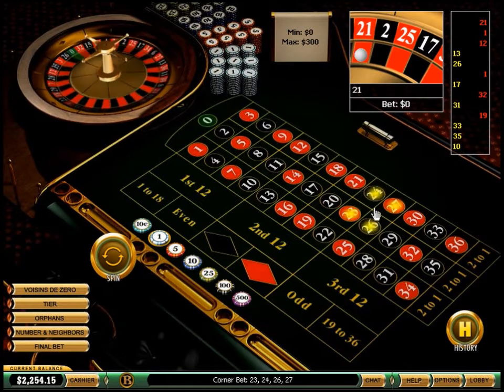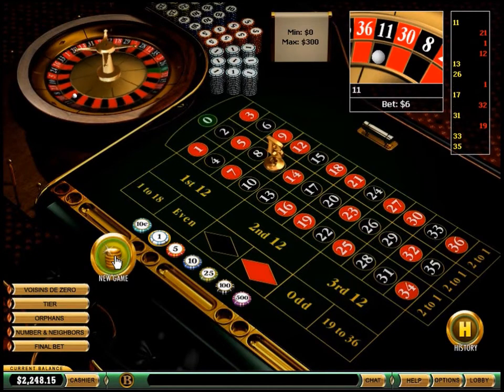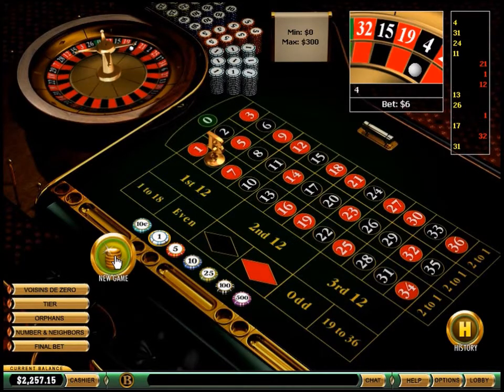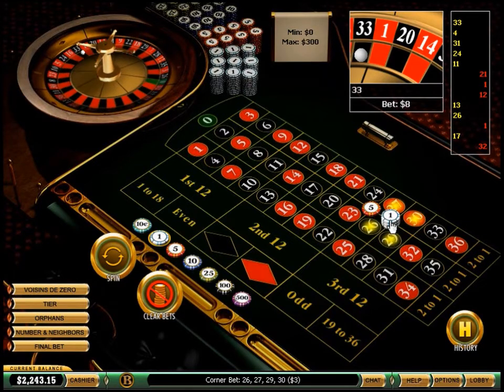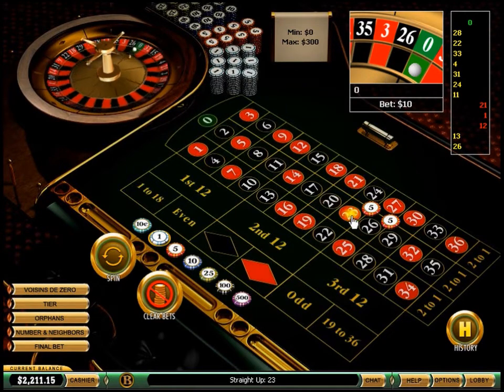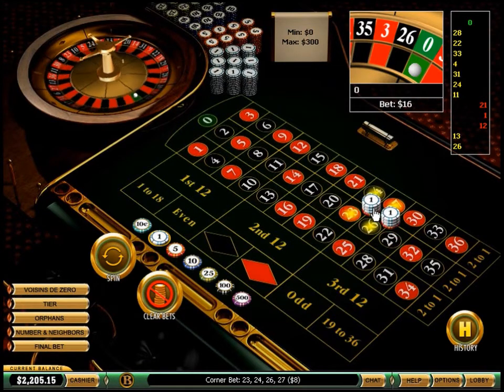11 black, 24 black — player wins. 31 black, 4 black, 33 black. 22 black, 28 black, 0, 29 black — player wins.